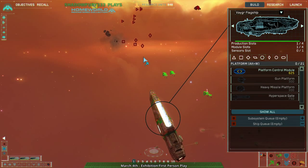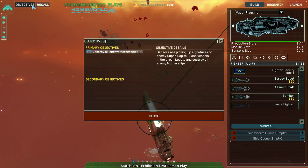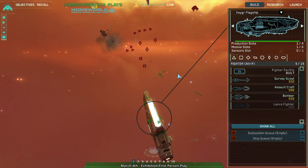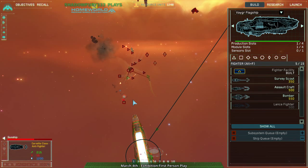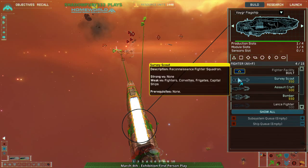I feel really foolish right now because the gun platform is actually really cheap, and it's a platform — not a fighter — so the interceptors wouldn't have just killed it by being interceptors. That is something I'll have to bear in mind for future games. And gunships are anti-fighter — wait, there were anti-fighter corvettes for the Vagor. I missed the existence of anti-fighter corvettes. I feel kind of silly.